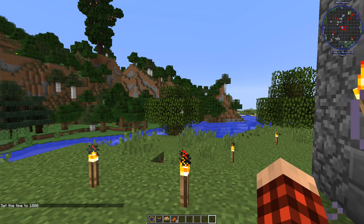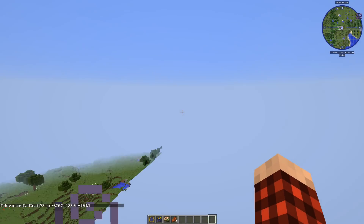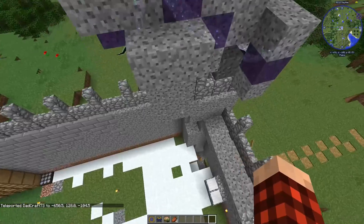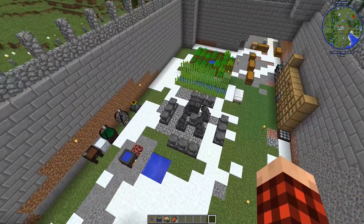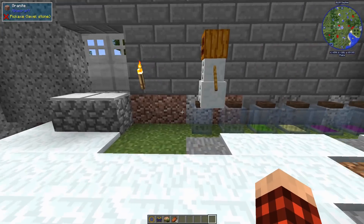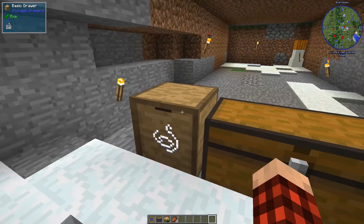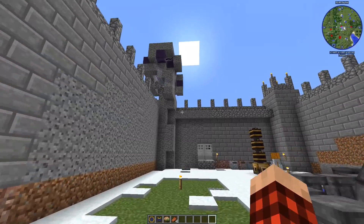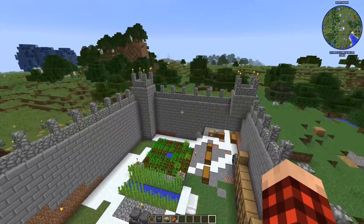Next we're going to visit Fire Medic at negative 651, negative 105. This was his little castle thing. Fire Medic, you were the one with the crazy taint issue! I love your altar setup — it looks really good. You've got the essentia smelter with all the alembics on it, that's amazing. Got some water jars hanging around. He's got tons of string — maybe he had a mob farm going on. I bet stuff was all kinds of crazy over there.